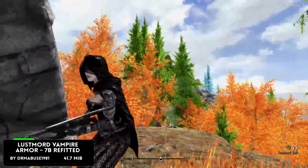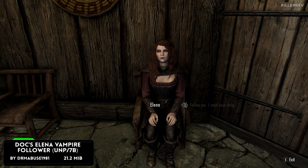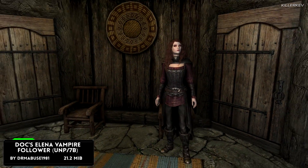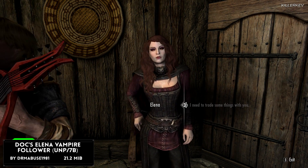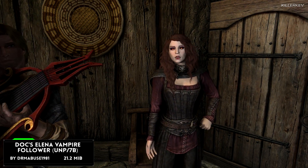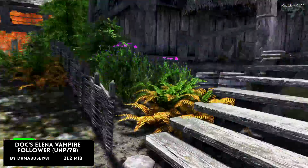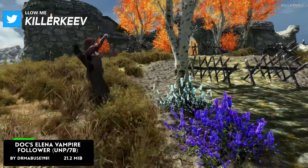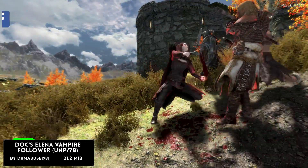Doc's Elena Vampire Follower is coming in at 22.9MB of a download. Elena is a former member of the Lord Harkin's Court. After travelling around in Skyrim collecting rare items, she got caught in an ambush by the Imperial Legion near Riverwood. She managed to escape and is now hiding in the Sleeping Giant Inn, waiting for you to pick her up and take her on your adventures. Head over to the Sleeping Giant Inn, talk to her, and away you go.